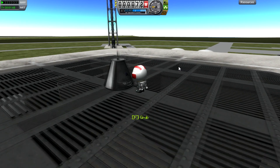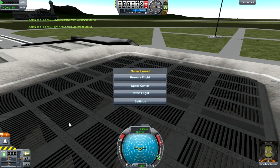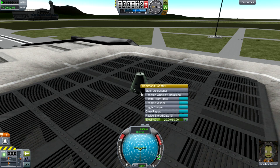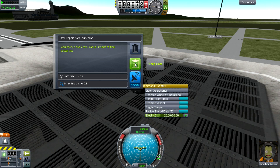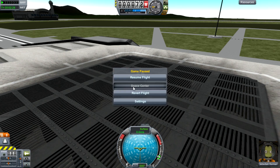I'm going to head back into the pod. If we right-click on the pod again, we see a new option: not only the Crew Report, but also Review Stored Data — which lets us check out the Surface Sample and EVA Report. We can keep both of those data there. We can also do another Crew Report since I transmitted the old one, worth 0.6 — I'm not going to go wrong with it. Now we're ready to go back to the Space Centre.